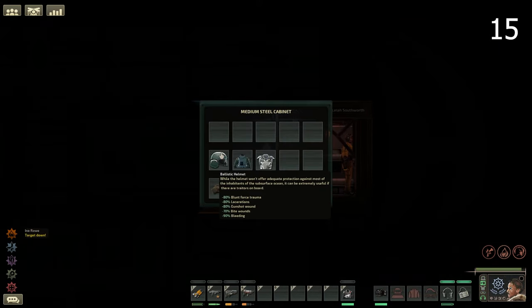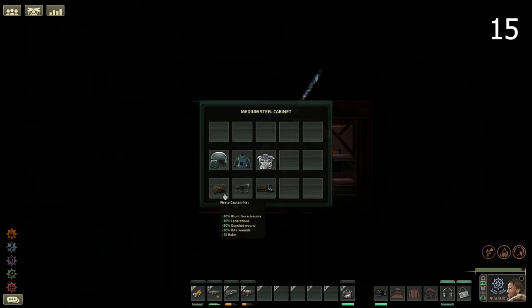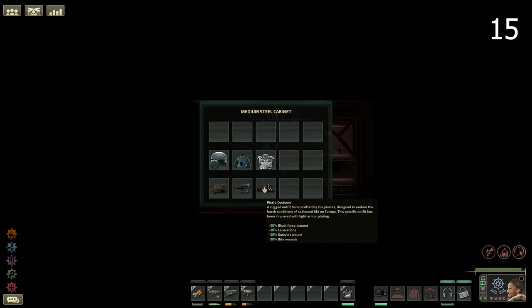Use different gear to help boost statistics and increase damage resistances. These can be crafted, bought, or found in different locations, with pirate submarines currently holding the best gear in the game.